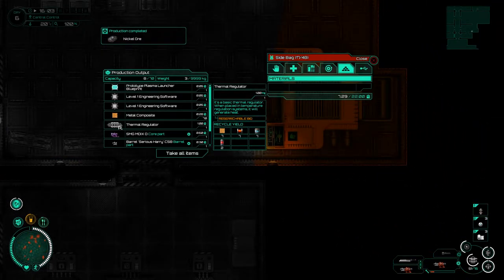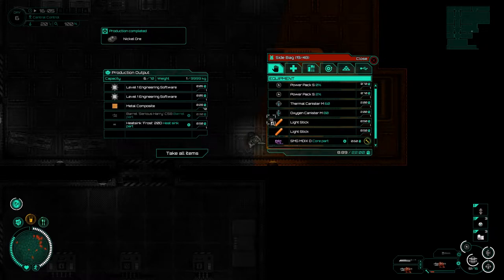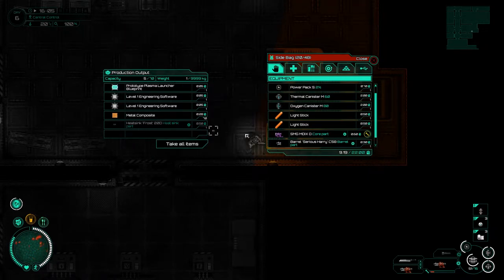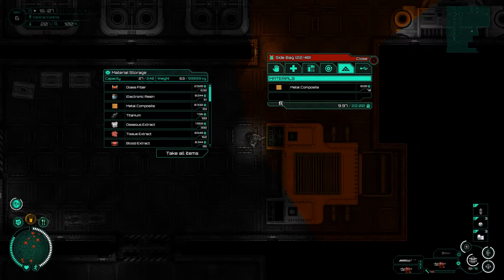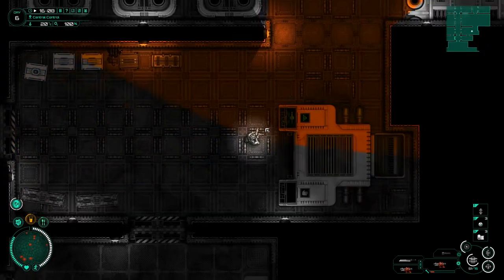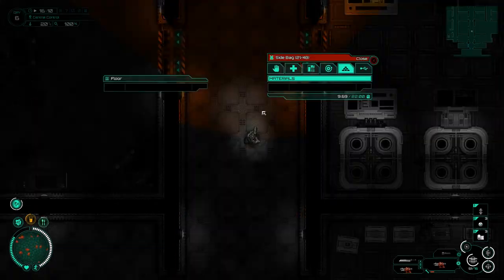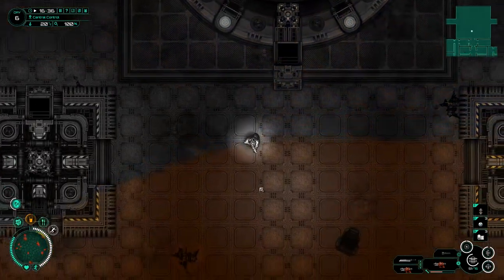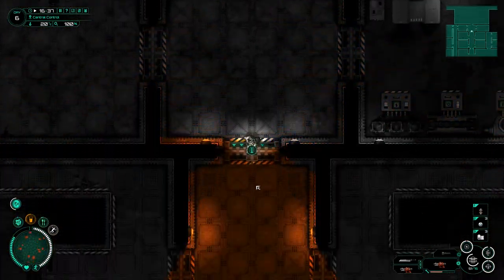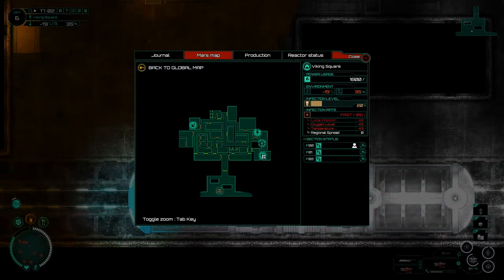Getting over to the output box - look at that nickel. I want a thermal regulator because we're going back to Viking Square, all the way to the top. Look at all these metal composites. I need to go put one of these SMGs up top - that's number three, pretty good. Now we need to head down to the tram to go to Viking Square.